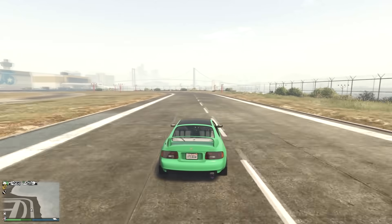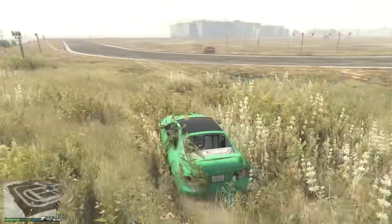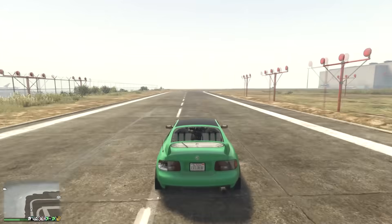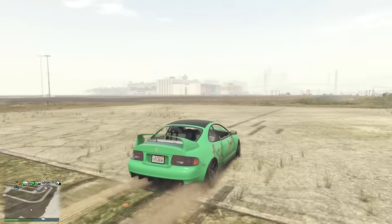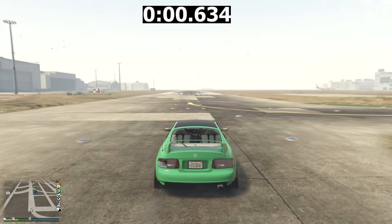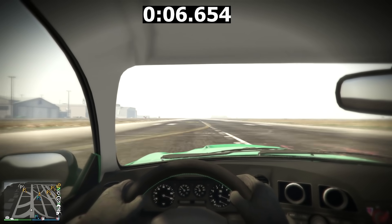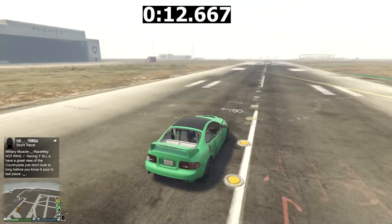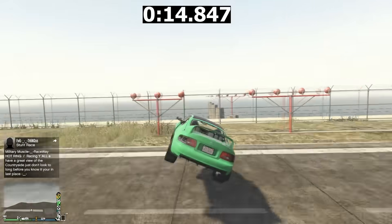Now we're using the Calico again, merging it with the fender kick glitch. The Calico is one of the easiest cars to do this with — you just sideswipe the gate at the airport. This is very noticeably faster; it really affects the acceleration and how quickly it gets to top speed. Most cars in GTA, when they're damaged, drive faster.